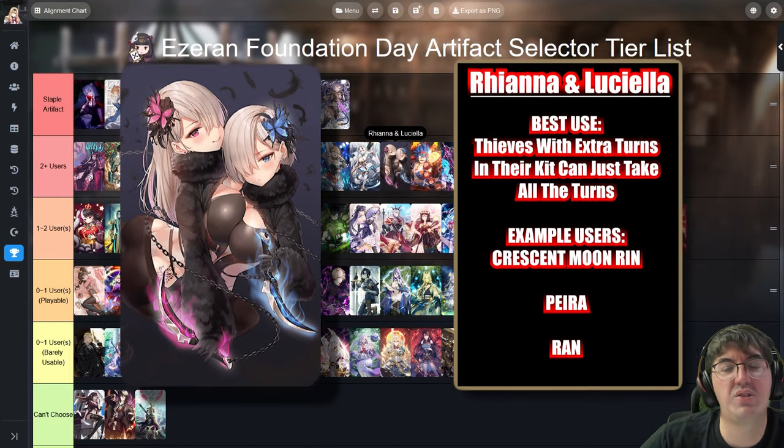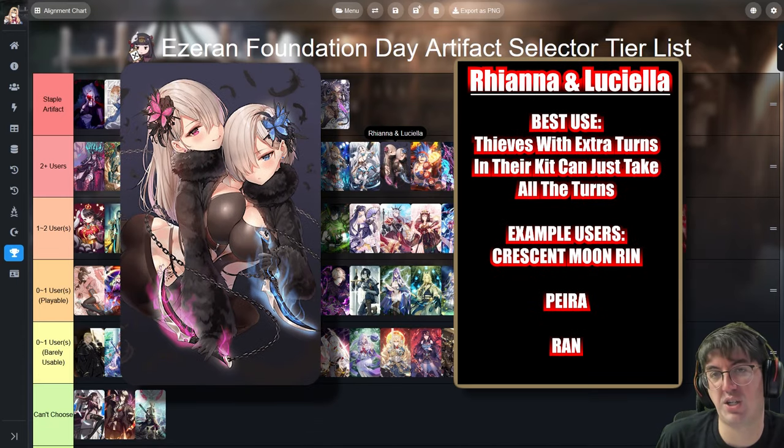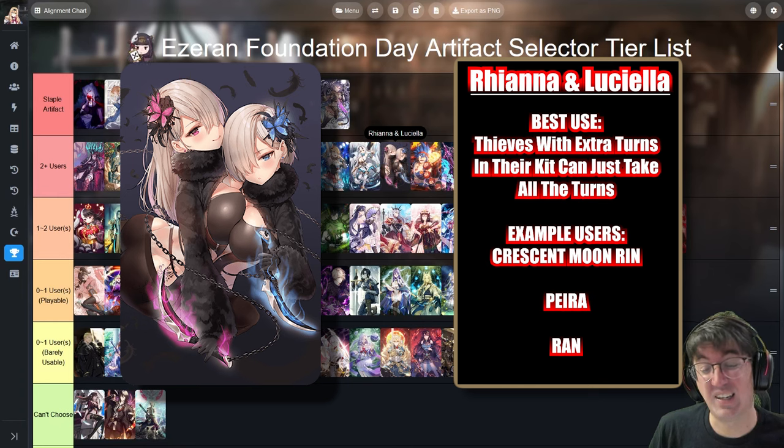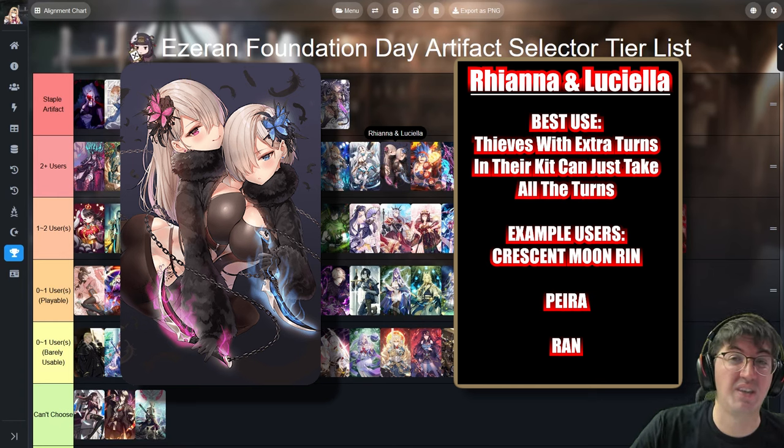Next up is Rihanna and Luciella. This gives the Thief wearing it a percentage chance to take an extra turn at the start of each of their turns. It's best used on Thieves that already have extra turn abilities built in, such as Ran, Pera, or the ML version of Rin. These characters can really cheese out wins by randomly getting one or two extra turns. For those specific fast Thieves it can translate to a lot of free wins — it's a gimmick, but a very powerful one.